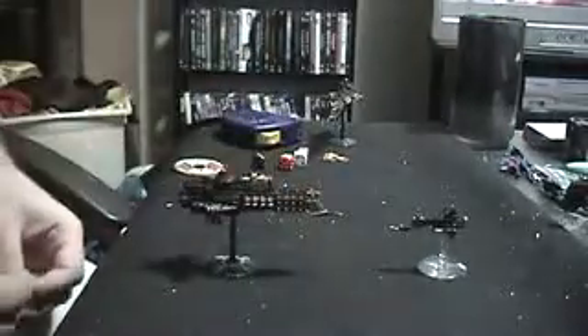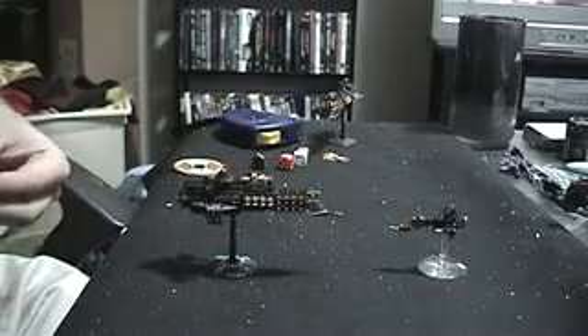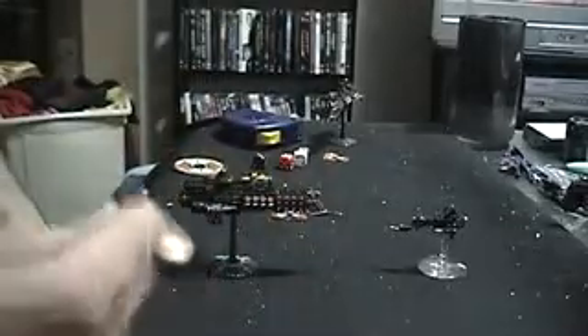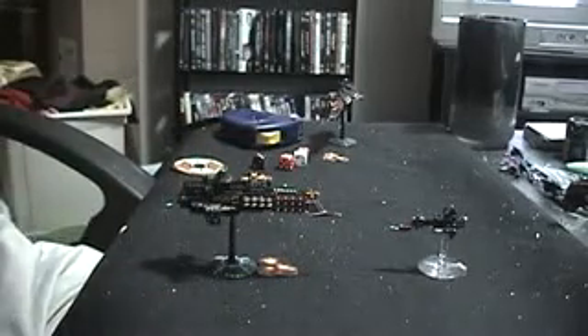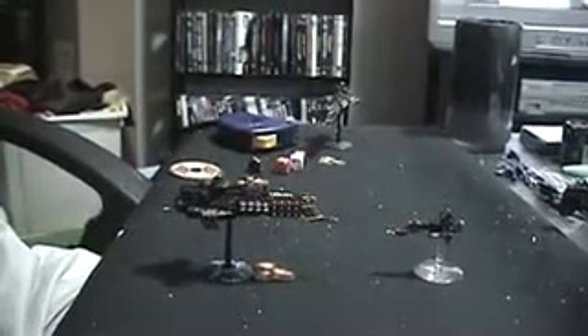Now, when you represent a hit on a shield, what you use is what are called blast markers. Blast markers represent small clouds of debris, dust, and small explosions that happen in response to the shields absorbing damage. So let's say this vessel fires at the ship and hits it. Since it has three shields, the first attack is absorbed by the shields. You have to place the blast marker in the direction that the shield took the impact from.